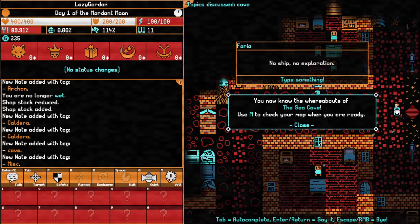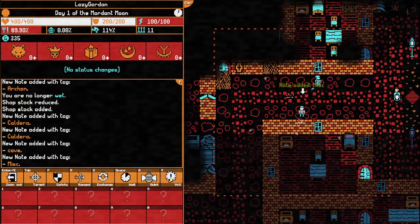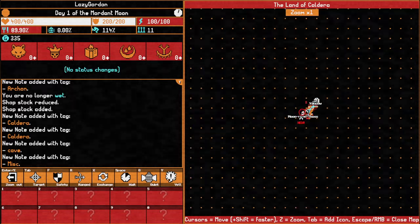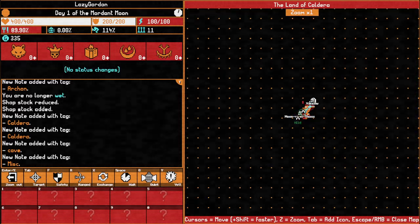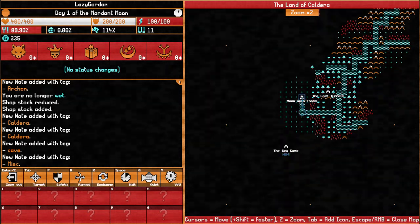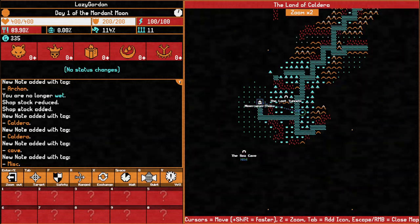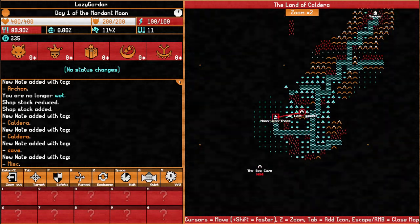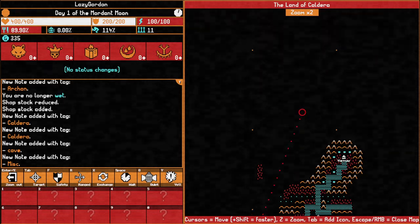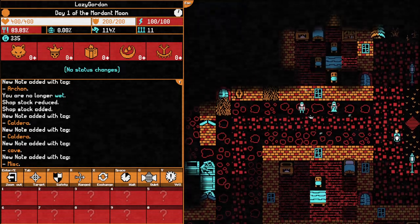Using the map, we can zoom with Z. Down here is the sea cave that was mentioned. We are here, and there's also a lost tunnel we didn't notice when we came past it. Zooming out, the map is actually quite big - it seems like there will be a lot for us to discover.